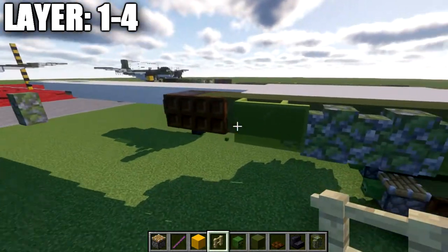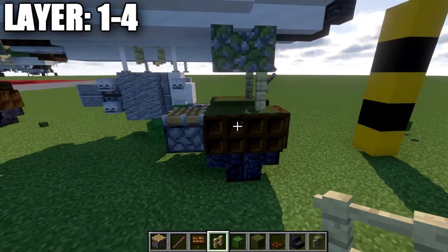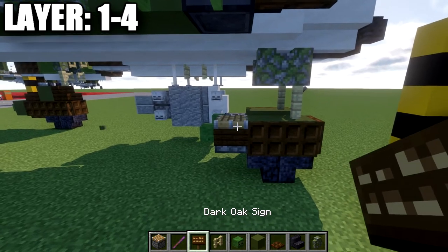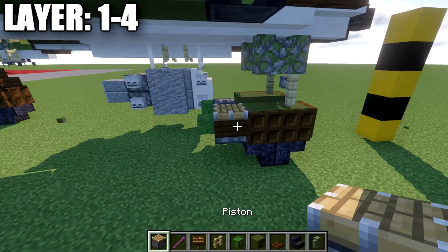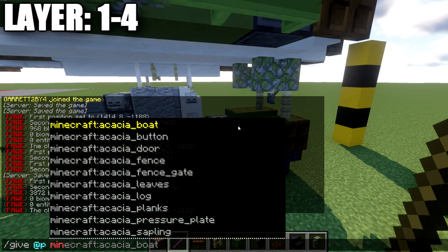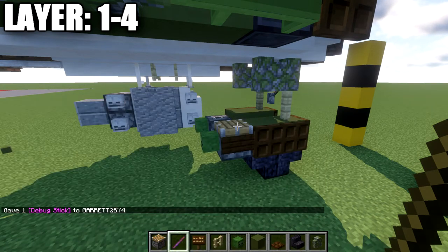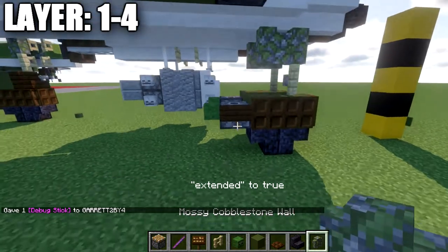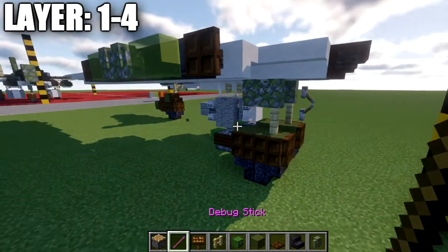On the outside of the pistons, place a dark oak wood fence gate on the side of the piston. If you're not on Java, you can use end portal frames instead of the piston. Now we're going to use the debug stick, obtained on Java by typing /give @p minecraft:debug_stick. Left click it until you get 'extended: false', then right click to set it to true — this removes the wood portion from the piston. Keep the debug stick easily accessible as you'll use it later in the build.